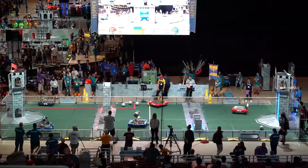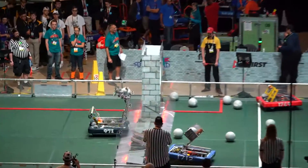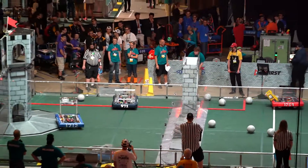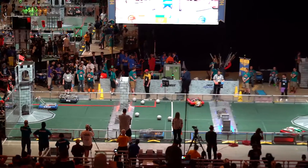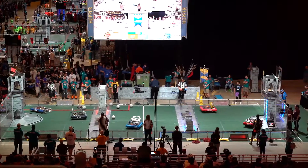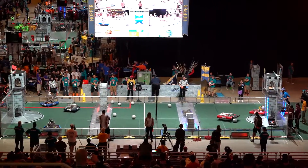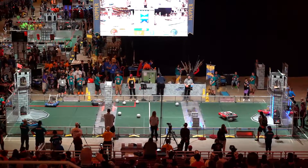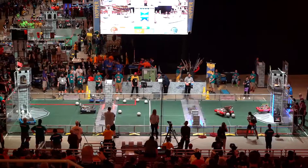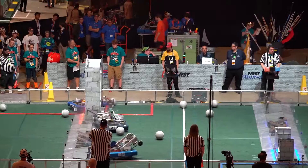It looks like the outer defenses on the red are almost weakened — we've got the rampart still to go. And they're still under one minute. 5910 over in the blue court, picking up one of the boulders, and they are successful up that secret passageway. Oh, that hit hard on that back part over here. And another boulder is rolled in. Blue defenses have been weakened. Red defenses have been weakened. Definite points — ranking points for these red and blue alliances.